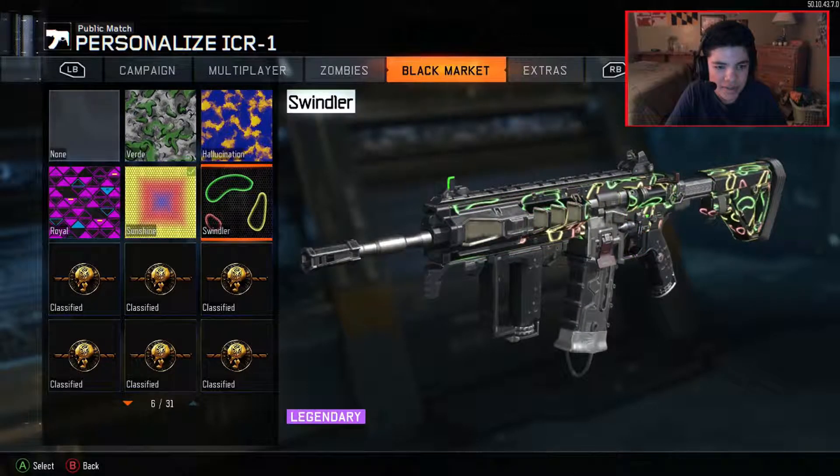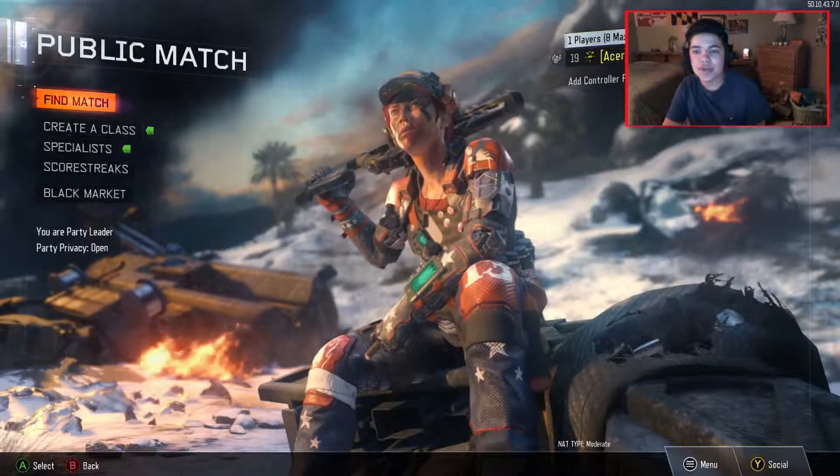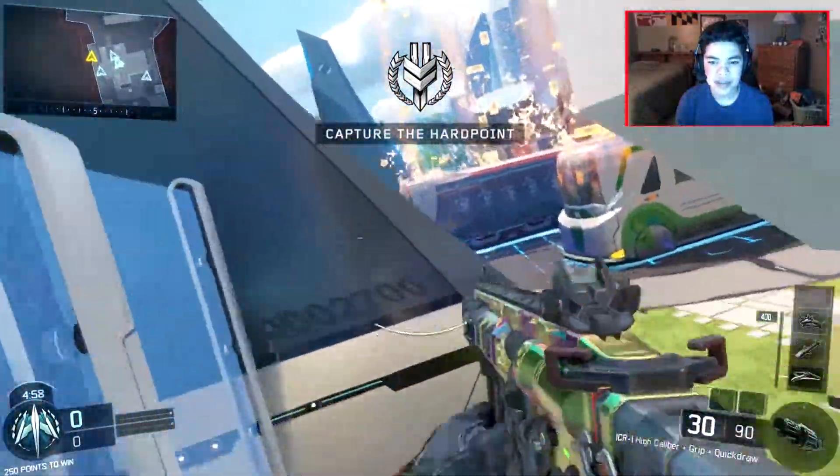We're gonna put the sunshine camo on there. And yeah guys, that is the class setup. See you guys in the game. All right guys, we got the ICR here — gonna kick it off in a hardpoint on Nuketown. I just got into the lobby right before it started, joined within like five seconds of the starting time.